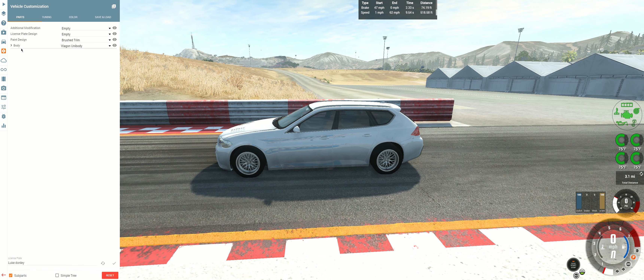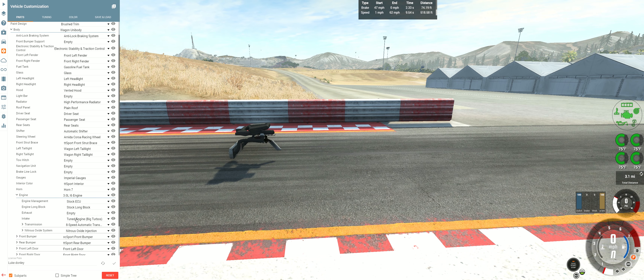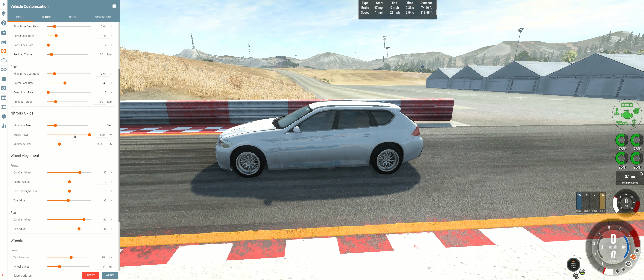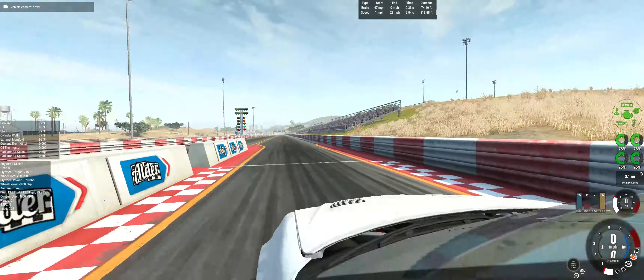I'll put a link for the mod if I remember. Anyway, I added some stuff to this car — going down into the engine, big turbos, which essentially means you have 1080 horsepower, and then you have nitrous. I threw in a 500 kilowatt nitrous shot. So this thing is pretty fast.